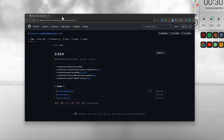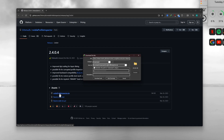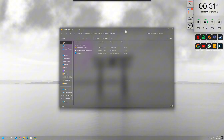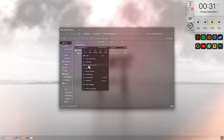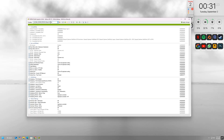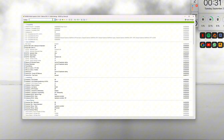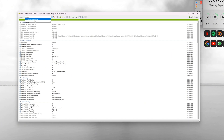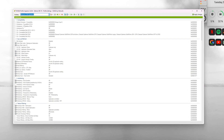First, download NVIDIA Profile Inspector, which you can easily find on Google. Once the download is complete, right-click on the file and open it using Run as administrator to avoid any permission issues. After it launches, you'll see the main interface of NVIDIA Profile Inspector. Now at the very top, there's a search bar. Click on it and type Counter-Strike 2. I'm doing this with Warzone, but the same method will work for Counter-Strike 2.